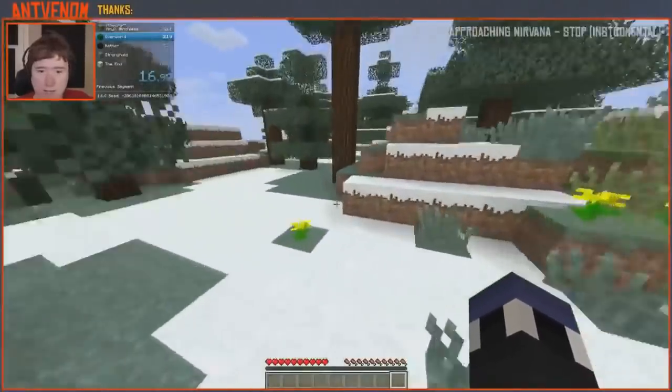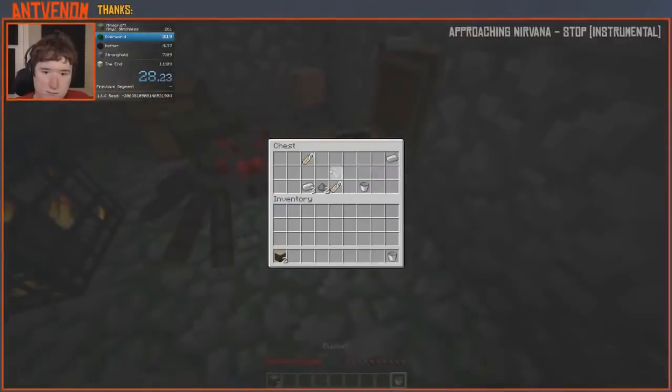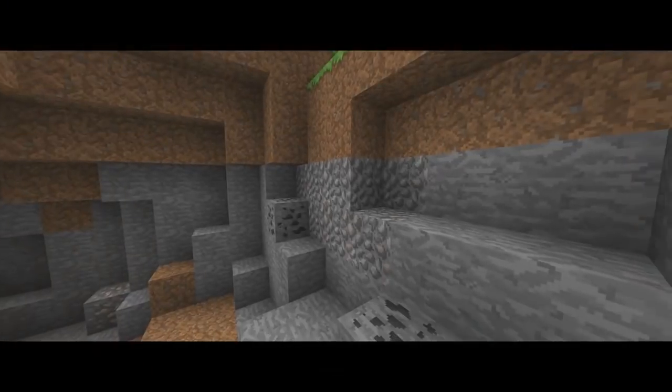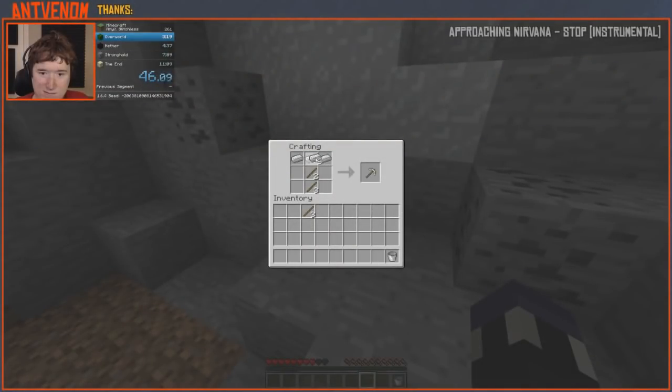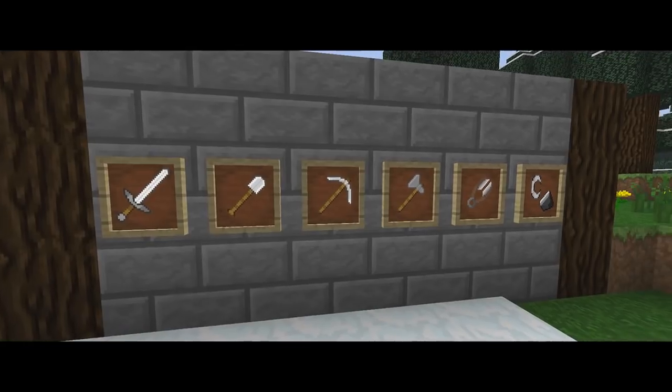To start off the speedrun, you'll quickly run over and grab some wood. Then you'll dig straight down and find a dungeon containing a bucket, 9 iron, and a small opening containing gravel. Using the iron, wood, and gravel's flint, you'll quickly make tools, shears, and a flint and steel.